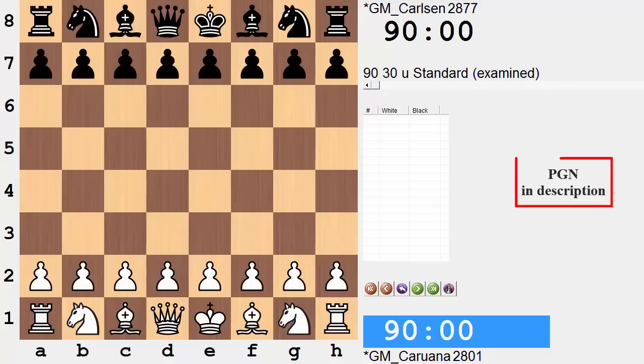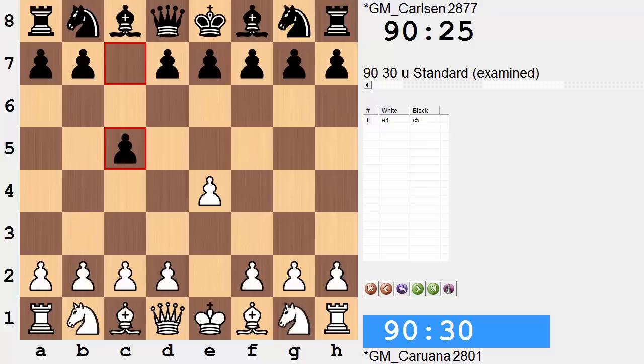Hi everyone, it's Jerry. This is round 8 from the 2014 Sinquefield Cup between Fabiano Caruana playing as white and Magnus Carlsen. Going into this round, Caruana remains perfect with 7 out of 7, and Carlsen has 4 out of 7. Let's see what took shape in this one and see if someone can finally put an end to this perfect streak.